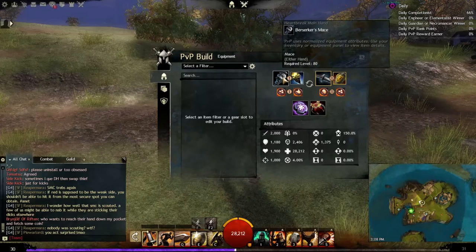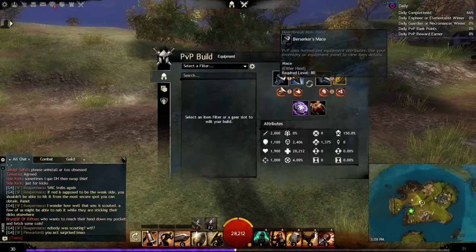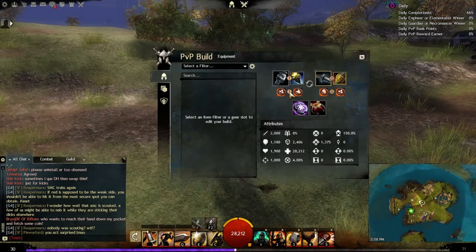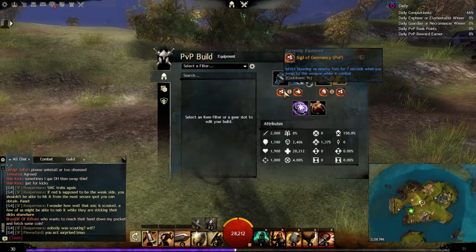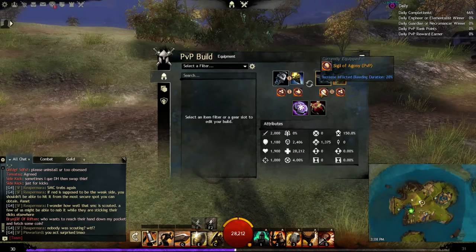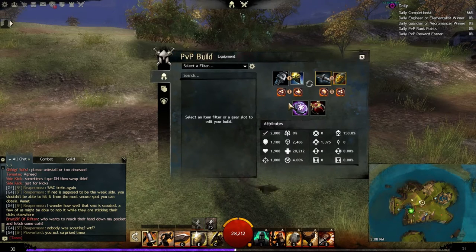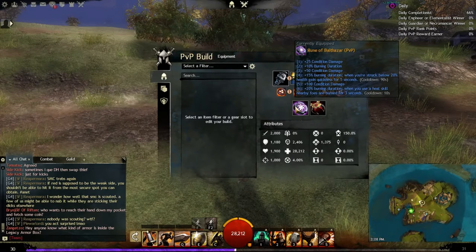On to equipment: we have mace/torch and sword/shield. From the mace/torch we're picking up sigils Geomancy and Doom — causing bleed for seven seconds on weapon swap and poison for eight seconds on weapon swap. For the sword/shield we have Agony, bleed duration increased by 20%, and Geomancy, which causes bleed for seven seconds again on weapon swap.